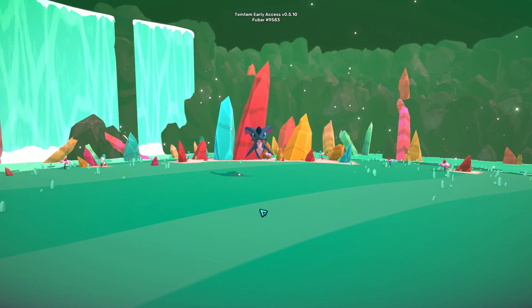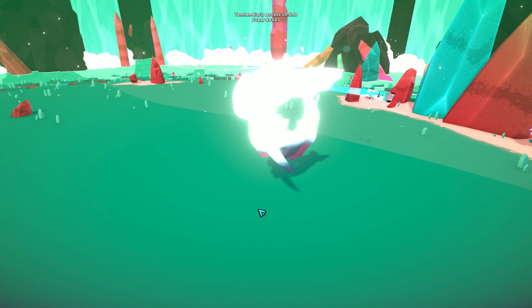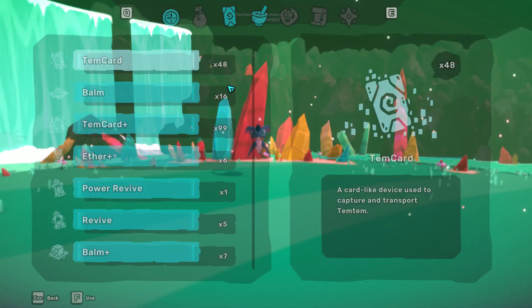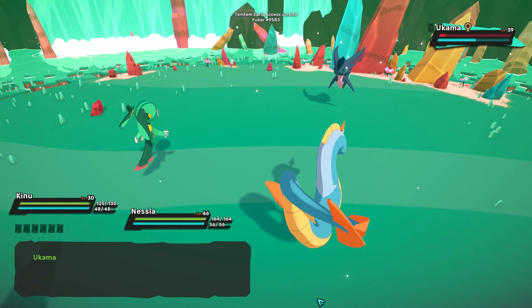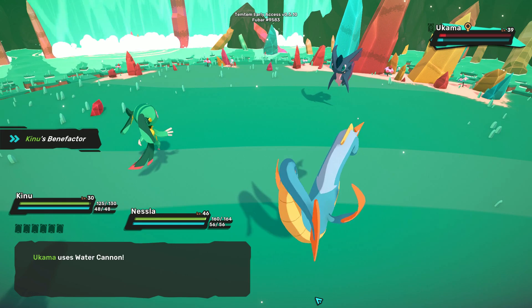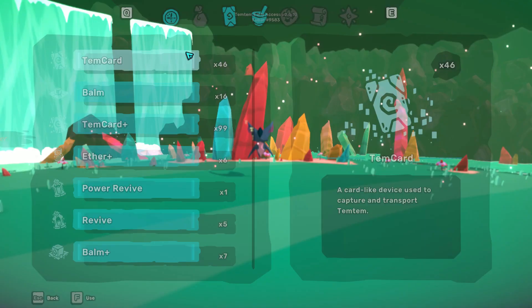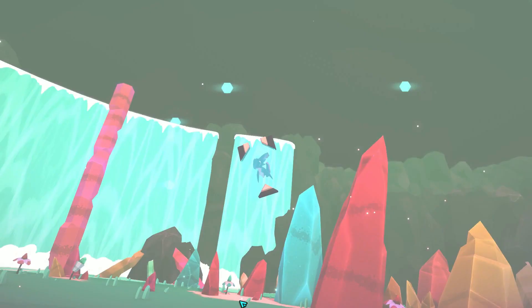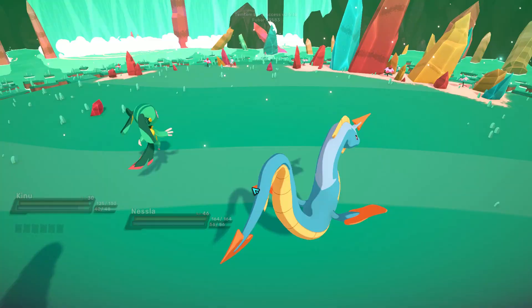One problem I had was my Nestle was too powerful and I was overkilling, which is a huge waste of time — it drops your Pansun per hour down immensely if you're getting into battles and killing instead of capturing. I had to swap him out for a lower-level one with worse stats to do less damage with chain lightning. You don't have to use this particular team combo — find one that lets you capture in two to three rounds. The faster you capture, the more Pansun per hour you're generating.